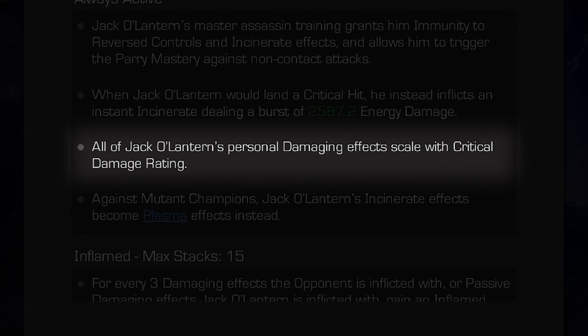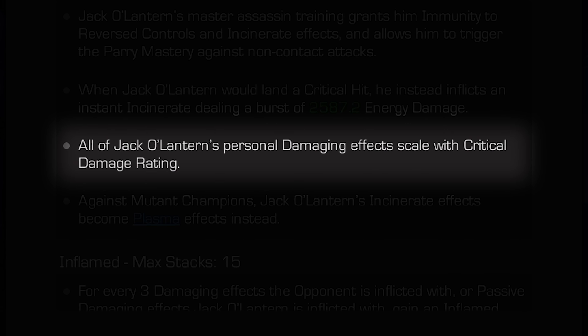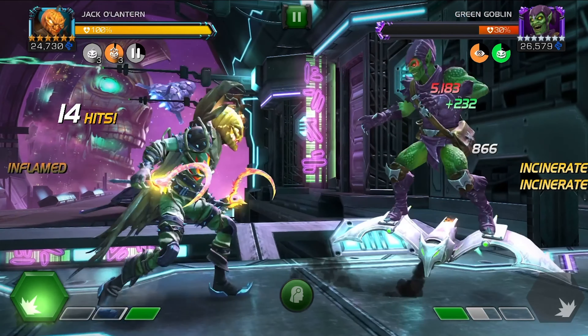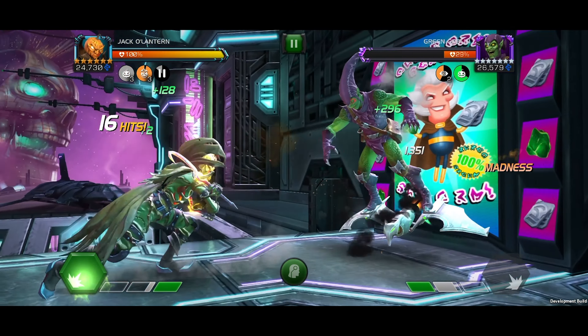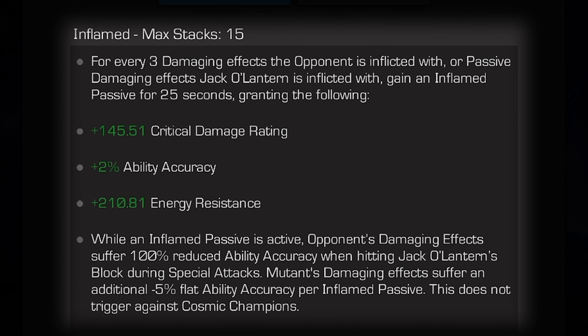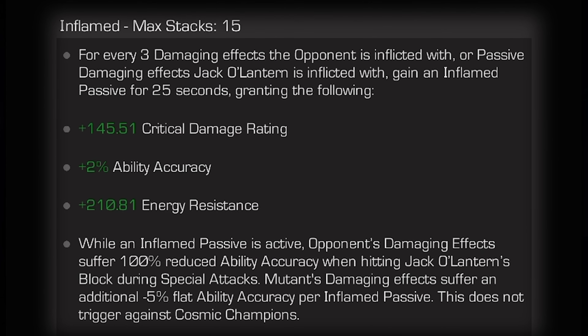All of Jack O'Lantern's personal damaging effects scale with his critical damage rating, and for every 3 damaging effects he inflicts on the opponent, or passive damaging effects he's inflicted with, he gains an inflamed passive for 25 seconds. These grant increased critical damage rating, ability accuracy, and energy resistance.